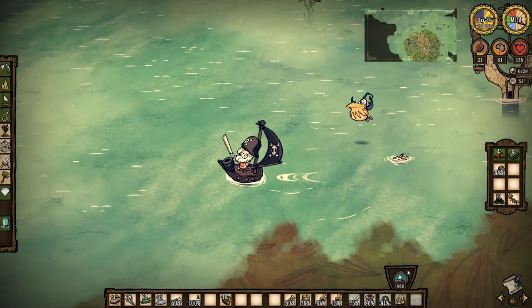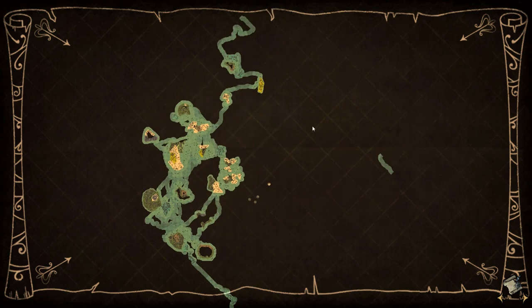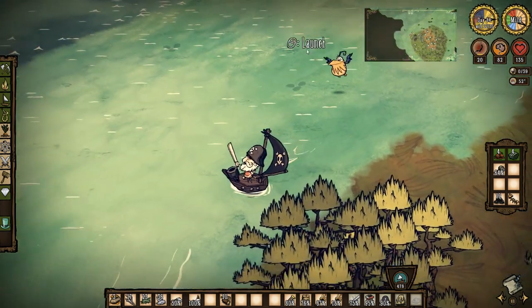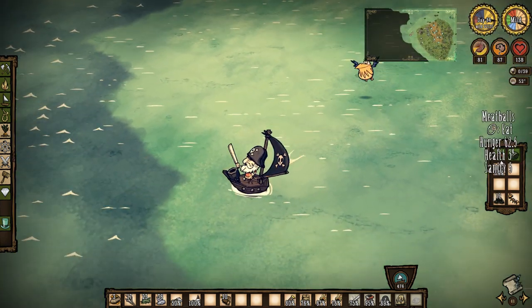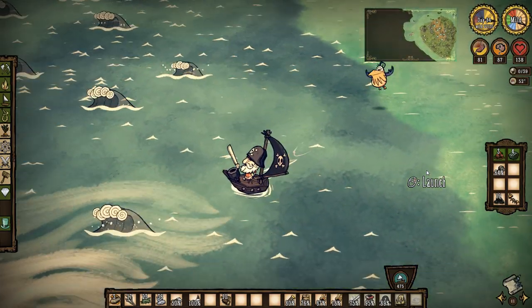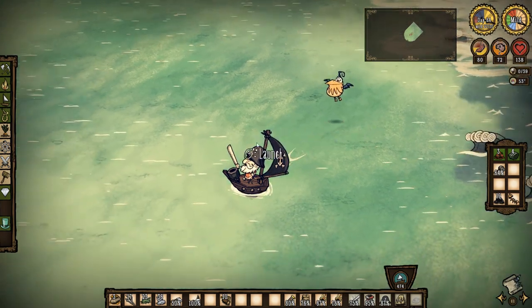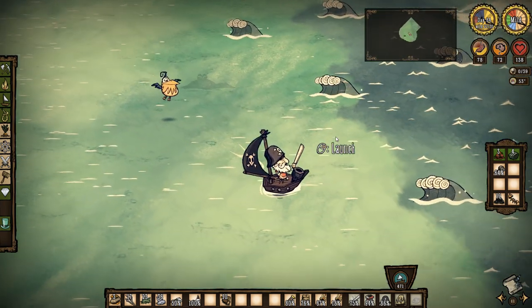Where are we going to go and explore? We're right by the edge of the map down here. How about we sail off the edge of the map and see what's close by. There is a little island there, but let's have a look in this area and see what we can find - it's right close by. A little sanity penalty. Let's eat our meatballs. Into the dark mist - out the other side. Sanity's down a bit, but my sanity's actually going up a little because the pirate hat gives you sanity.